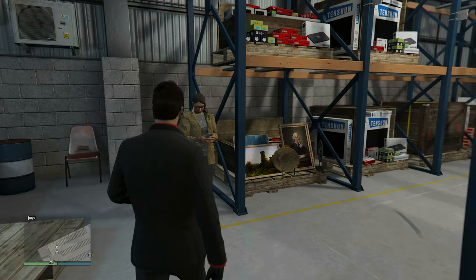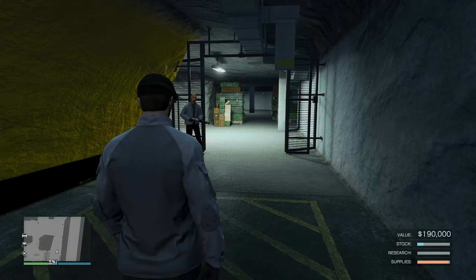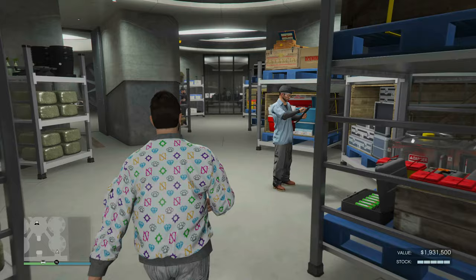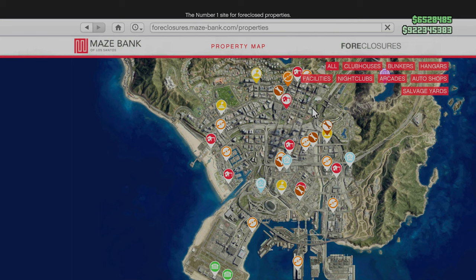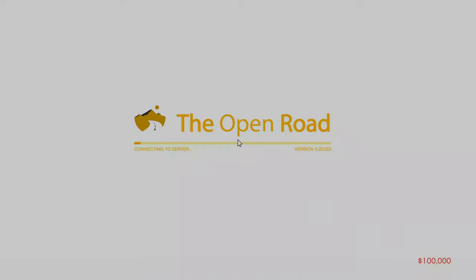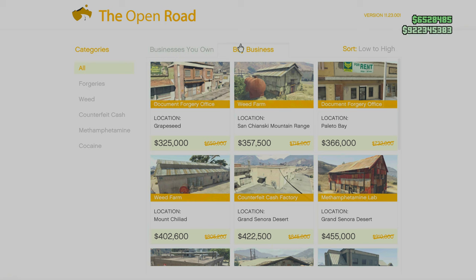There is also a 50% speed boost for a handful of businesses, including the time it takes warehouse technicians to deliver special cargo to all warehouses, as well as bunker, MC businesses, and nightclub warehouse production speeds. For discounts, all MC clubhouses are 50% off and can be purchased from Maze Bank Foreclosures. And to go along with this, all 5 MC businesses are also 50% off, purchasable from the computer inside your MC clubhouse.